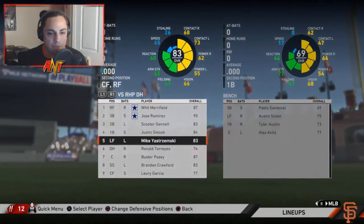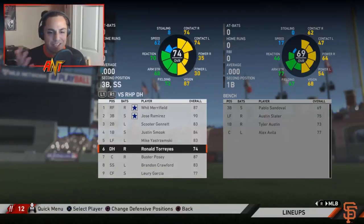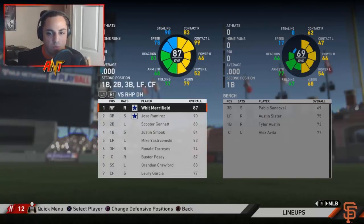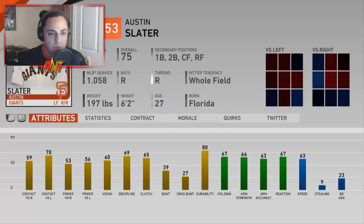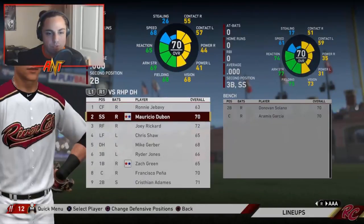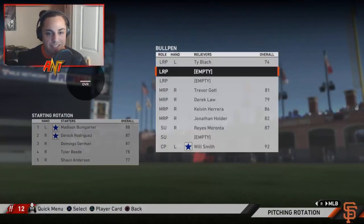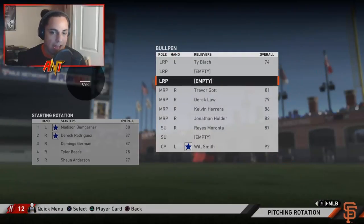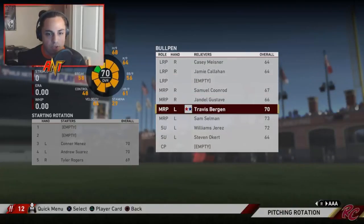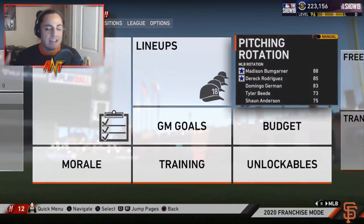We're actually going to leave the center field spot for a later date because I feel like the team's good. We've got Crawford, Posey, Lurie Garcia, Torres, Yastrzemski, Smoak, Genett, Ramirez, and Merrifield. We also have Austin Slater from AAA — I want to give him a shot. Tyler Austin, Alex Avila as backup, Pablo Sandoval, and possibly Mauricio Dubon. The pitching rotation looks stronger — Domingo Herman slots in nicely, Jonathan Holder there as well. We've got two lefties. We sent down Bergen and Selman. This leaves us the option to trade for a center fielder or make moves at the deadline. For Season 1, I'm pretty happy with the trade finder work we did. Let's see how the season plays out.